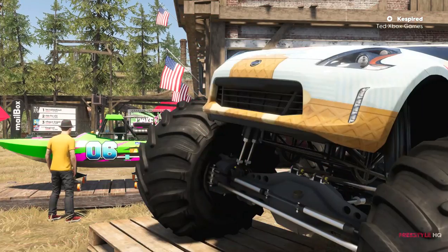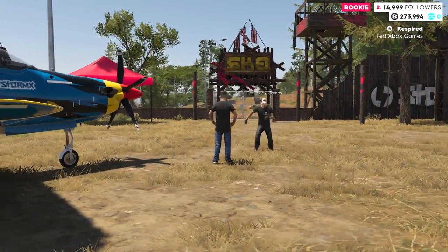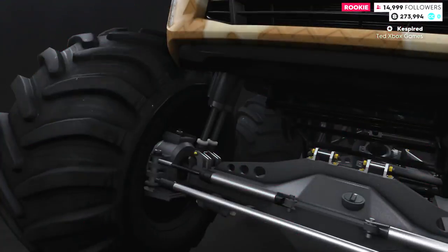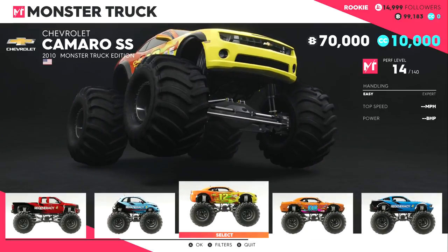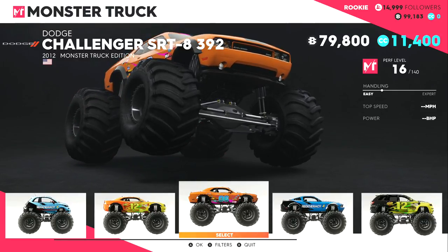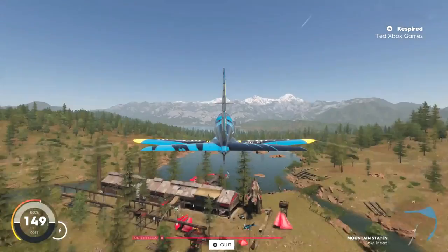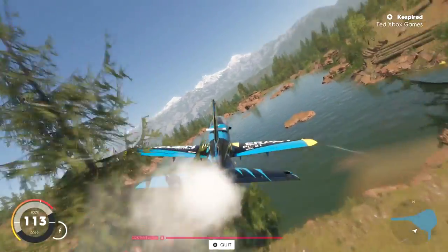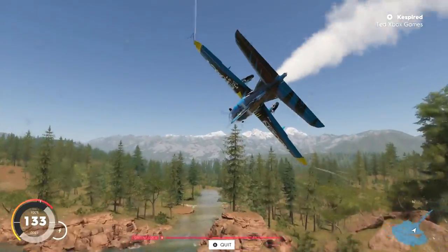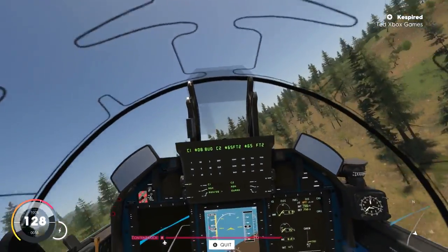And then you go over to the monster truck section and click select. And then you can look through them all. They're in money order so you have to go all the way left and look at the cheapest ones. Is that the Camaro? Looks like a Dukes of Hazard car. 90,000. Are they any faster, the cheaper ones than the expensive ones? It shows you the speed on the right hand side.